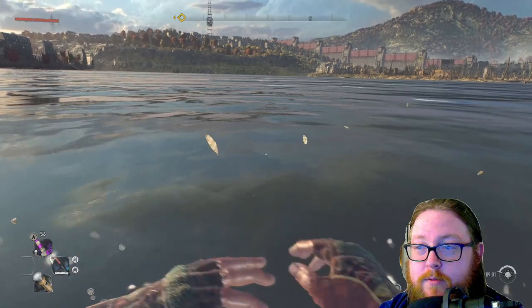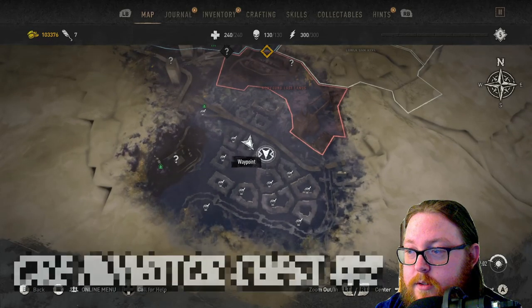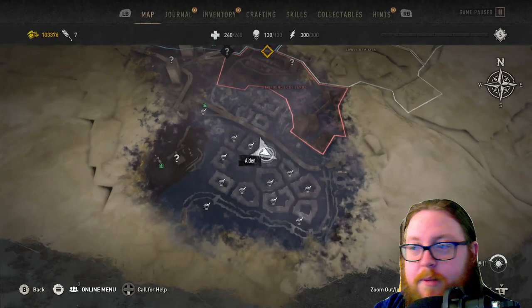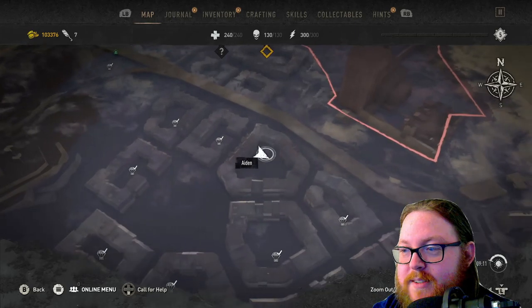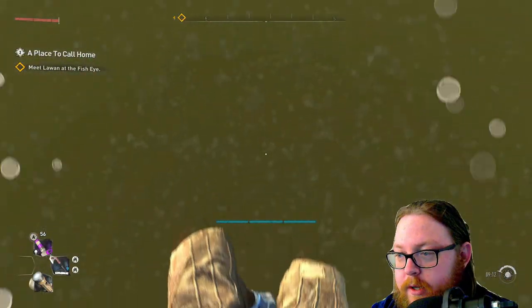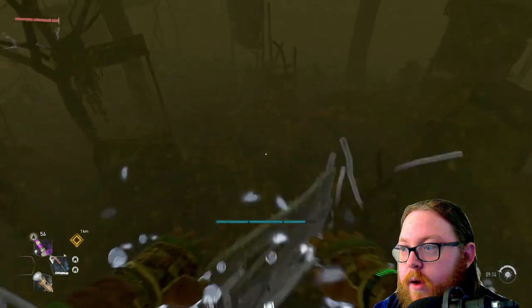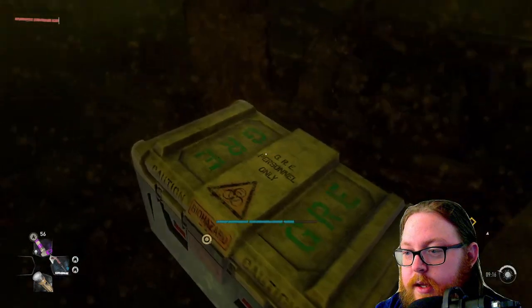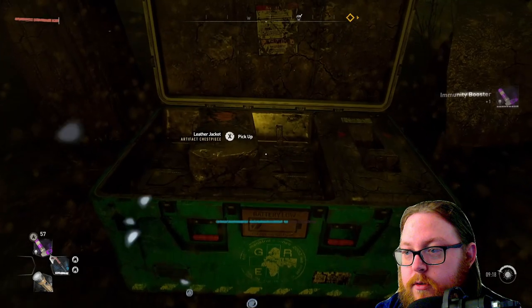Next, head to this area — this is where the next GRE chest is, right in the middle of that building. On the map you'll see a square-ish triangle building; the GRE chest is smack dab in the middle. Go straight down once you get to the middle of it. When you see these walls, it'll be right over here near these cars. This is the second GRE chest — it usually has gear, an immunity booster, and a military med pack.